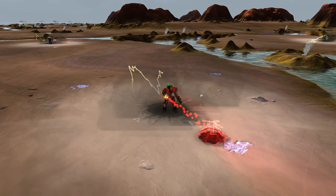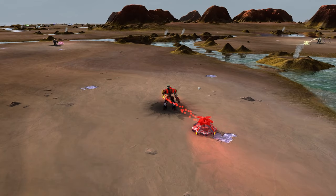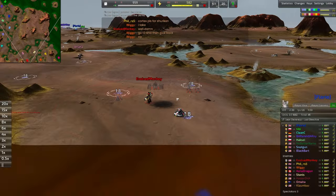Hello there, my friends, and welcome back to the Brightworks. I'll be having a great day today as we jump into a match on Sulphur Springs, spawning on the southern side with a commander that goes by the name of Evolved Monkey.